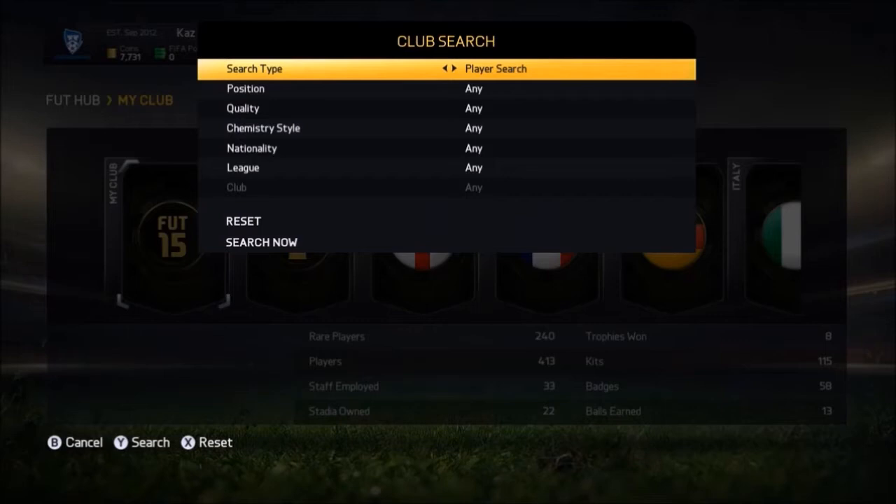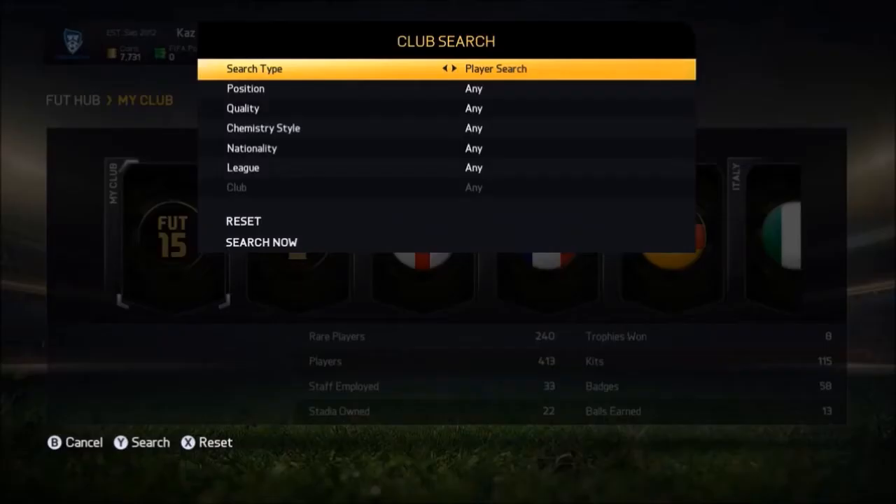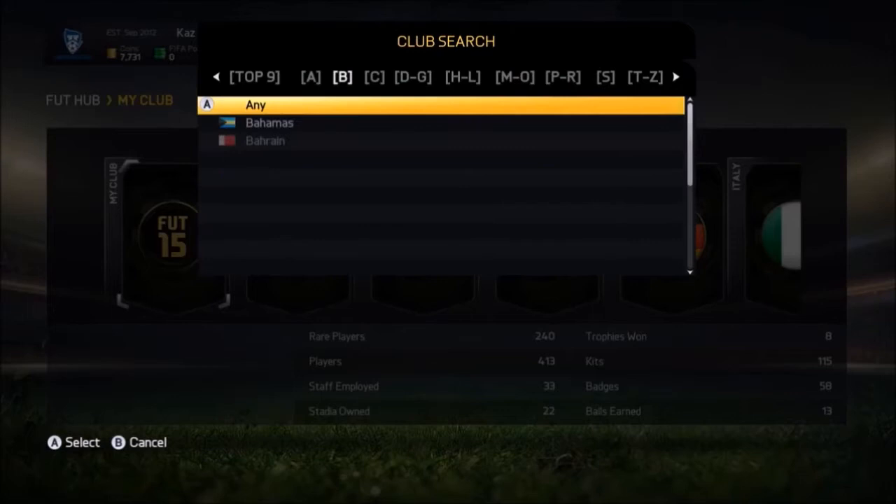Getting into the series here, this first episode is about the Danish Michael Valgren Andersen on Tinkoff Saxo. As you can see on the screen right now, he finished 108th. So that means we need to go into my club, go Nationality Denmark, search, and I've got five Danish players right here.